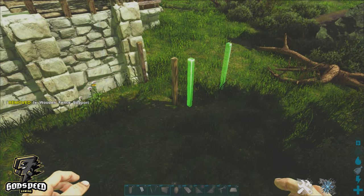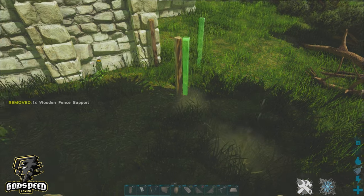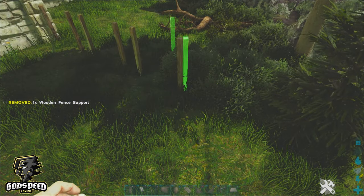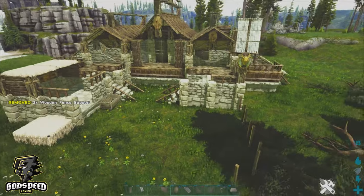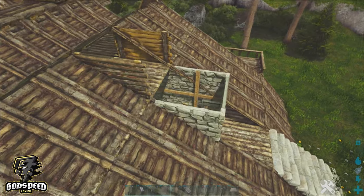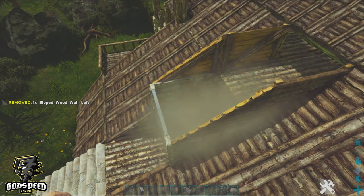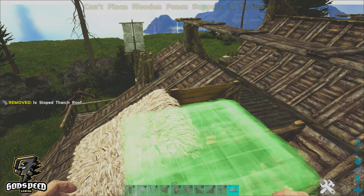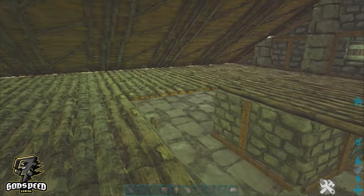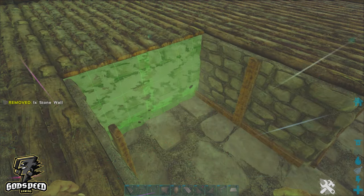Now we're going to snap our fence supports — I really like fence supports but I don't like the way they snap. You have to toggle your snap points a lot to get the correct snap you want. I feel like these are kind of broken but they look really cool. I'm going to go ahead and add the manticore shield.